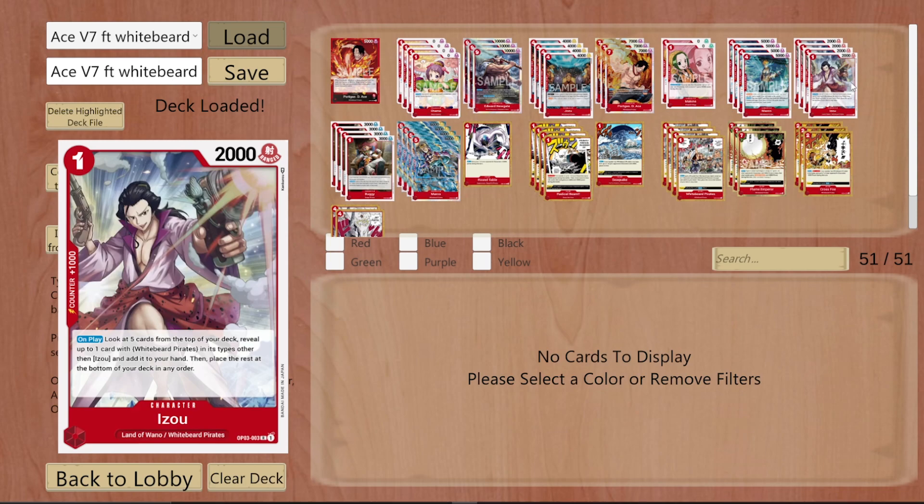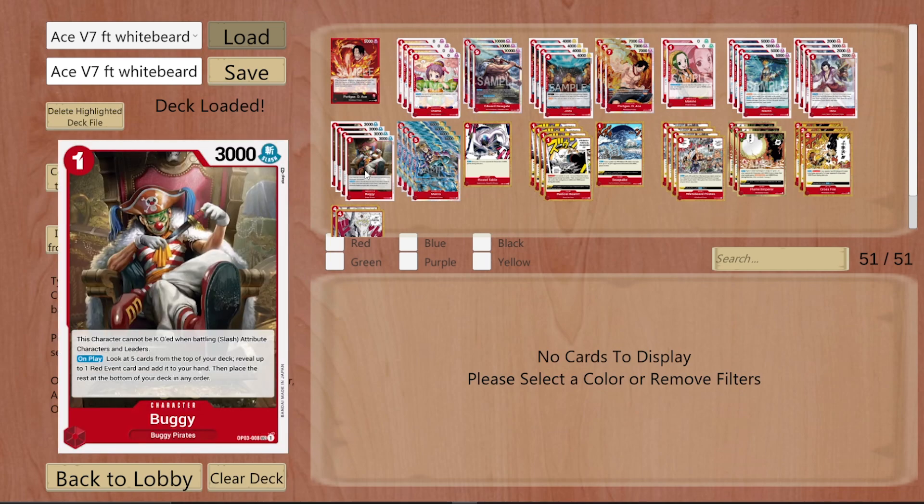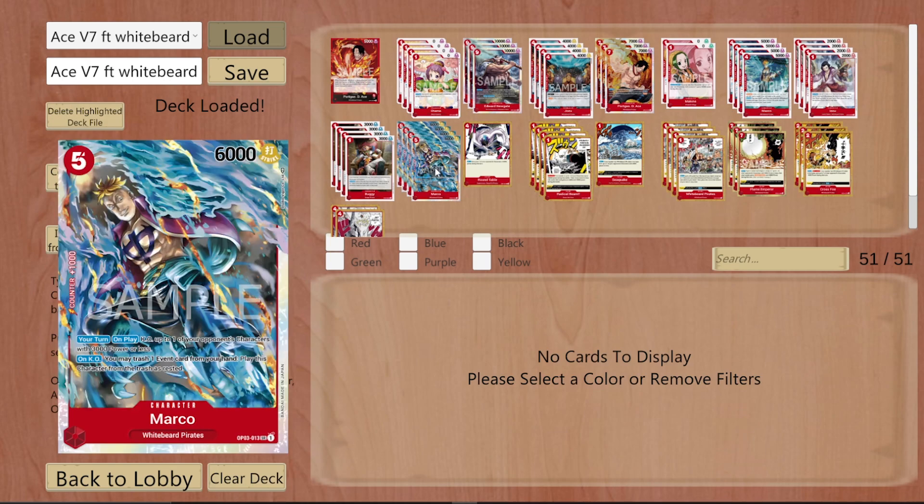Buggy is also a huge card coming out in OP03. He gives you a body that you can Don up and swing, plus he searches one event — though that doesn't include stages. Buggy allows you to tech out your deck more because every event is searchable. Historically, cards like Round Table couldn't be searched. He changes that, and it's a huge change to the meta game.